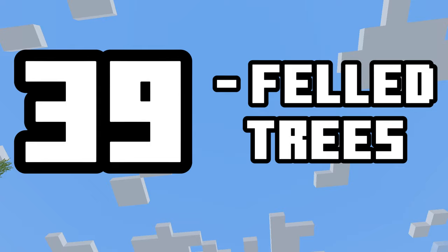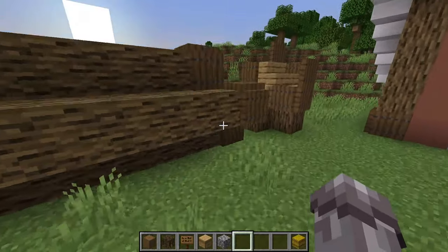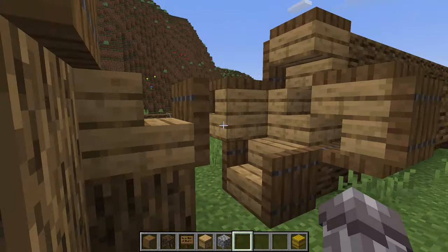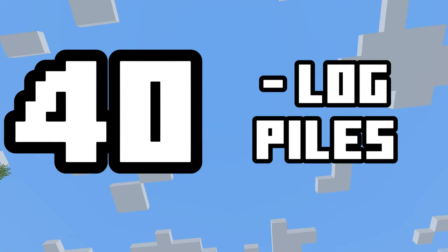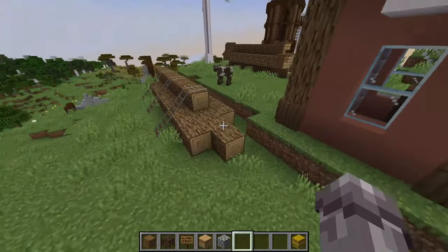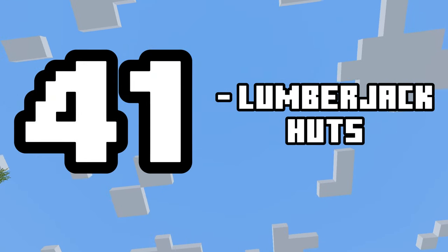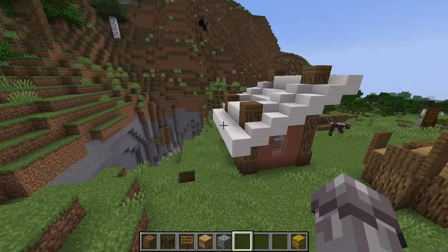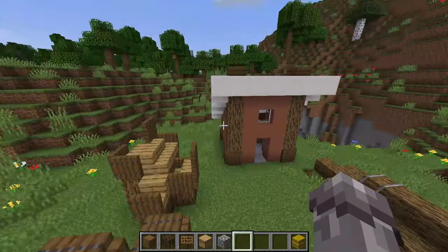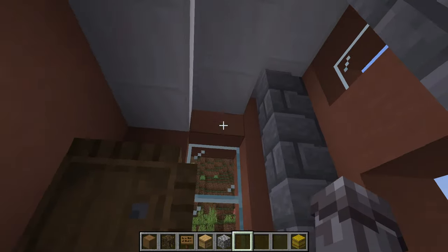Number thirty-nine: a felled tree. In the middle of a forest, a felled tree can add a bit of contrast and with other builds can create a bit of a story. Number forty: a log pile, a nice detail with some rails as ropes holding the pile together. And to finish this trio, number forty-one: a lumberjack hut. This small hut has a quartz roof and terracotta walls, though you can change these to whatever works best. Inside you can have a grindstone, some barrels for storage, and an axe itself.